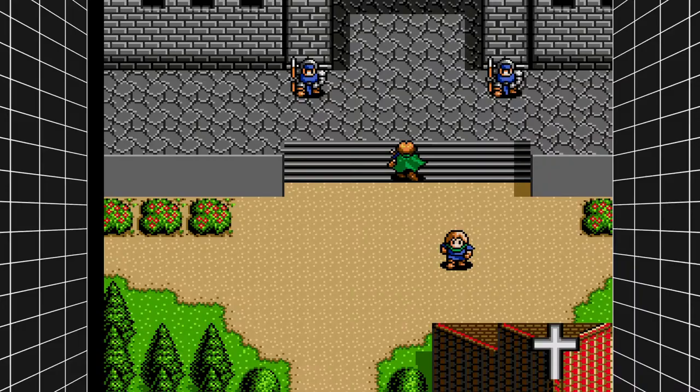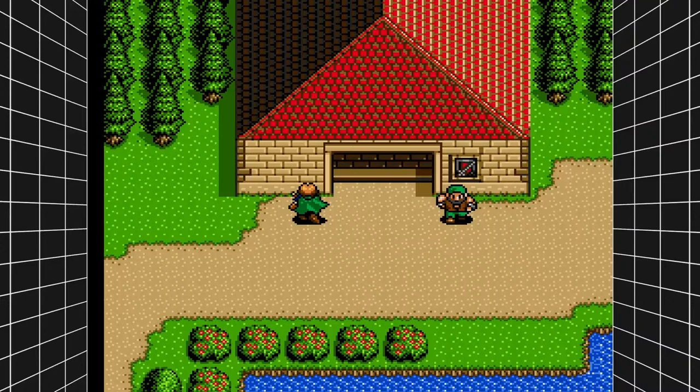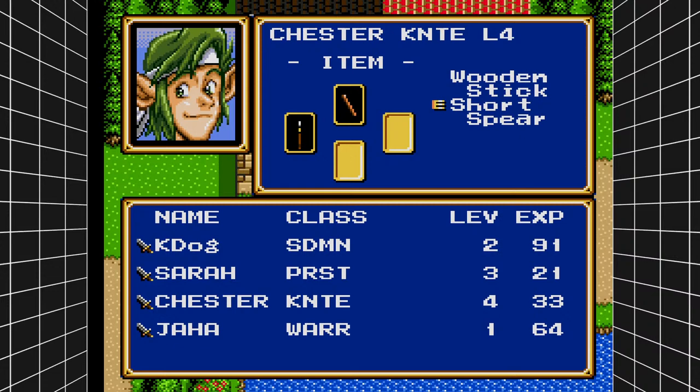Picking up where we left off - we left the castle and we've got to make our way down here. When you come down here, we upgraded weapons as well. We also have Jaha, who is a warrior. Hey Mindless, what is going on, my friend?